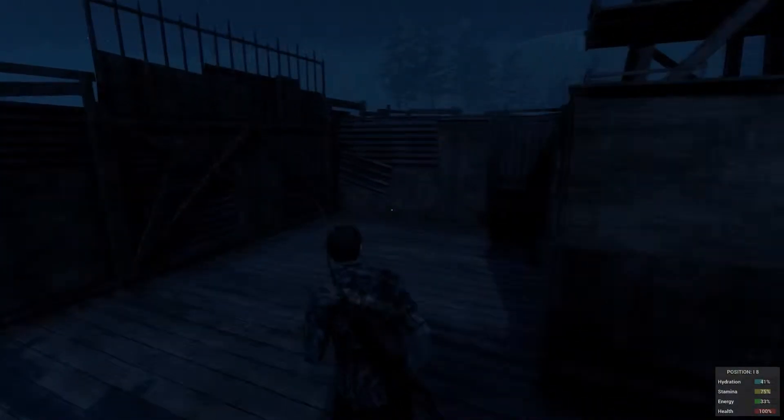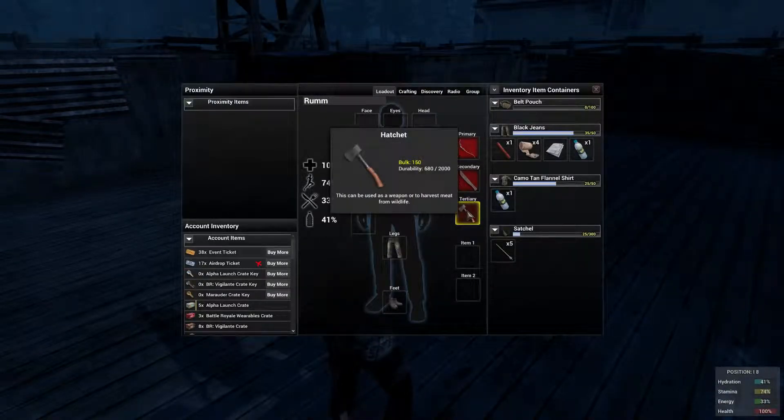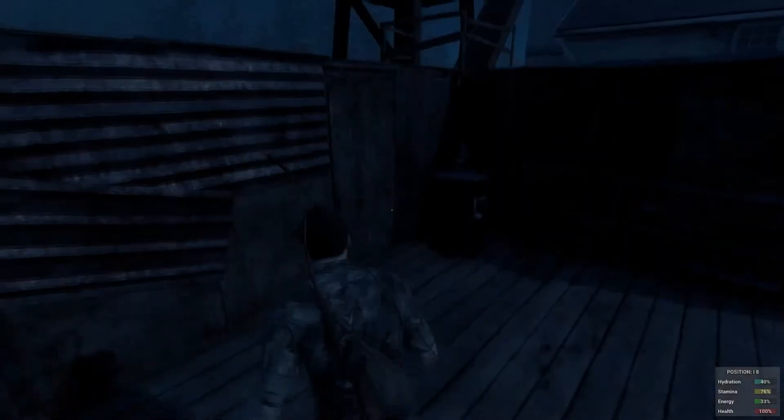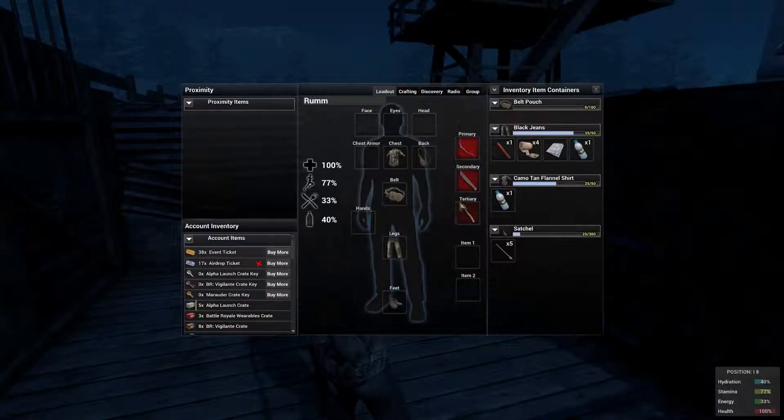The best way to get metal bars is to go up to campfires. At those little campfires you can find machetes, hatchets, combat knives, axes — and crowbars work too, though you can also use crowbars to strip metal from cars. So all you do is run around and when you find one of these items, just pick it up.